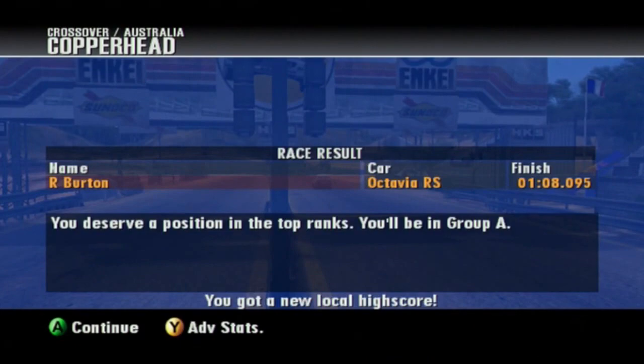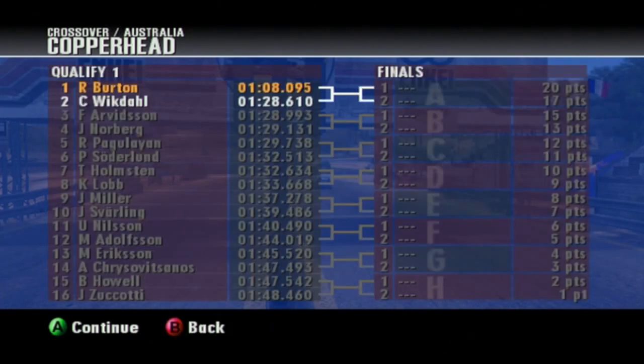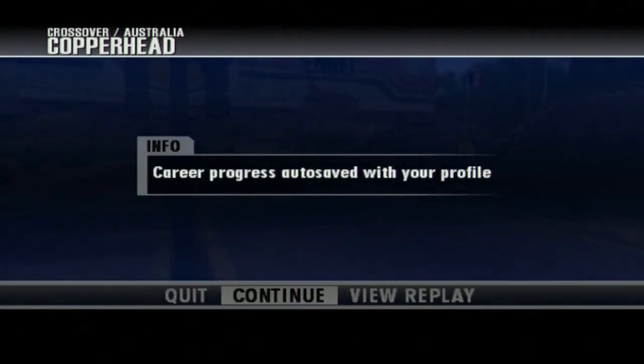And there we go — finished my qualifying lap. I got a new local high score, and I'm in group A. That's why it's not showing checkpoints; it's showing my total time through the checkpoints, and my finish time is the last. I had the fastest time by 20 and a half seconds, very good. So I'm going to be racing against Wickdoll, who can't get any lower than 17 points in this event. Let's continue to the actual race at Copperhead in Australia.